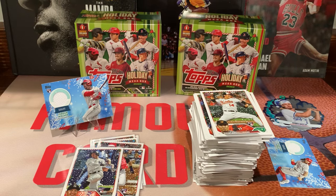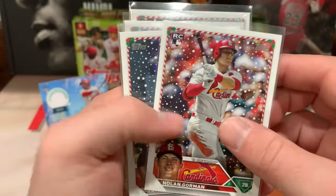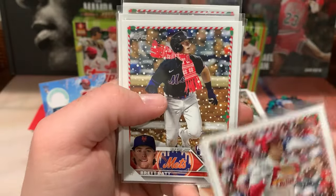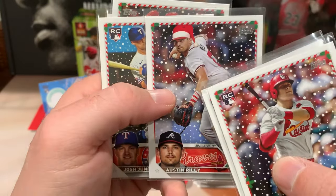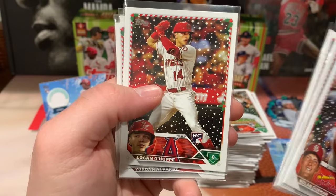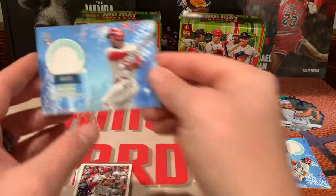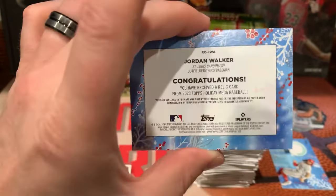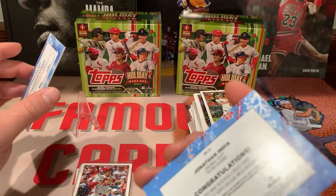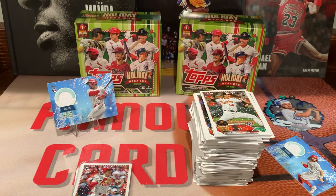We'll have a quick recap here of the pulls — nothing too spectacular. Alright, so we got Nolan Gorman, Volpe, Brett Baty with the scarf, Austin Riley with the candy cane sleeve and Santa hat, Josh Jung, Logan Webb, Yordan Alvarez with the cap on, and Gunnar Henderson. And probably our better pull — a Jordan Walker on the relic. Our other relic was Jonathan India — nothing too special on that one. But yeah, that'll do it for this video. Be sure to get qualified for that giveaway — I'll have the link down below in the description box. Subscribe to my channel, like the video, comment on it and you are qualified. Stay tuned for some more videos coming up, but until next time — peace.